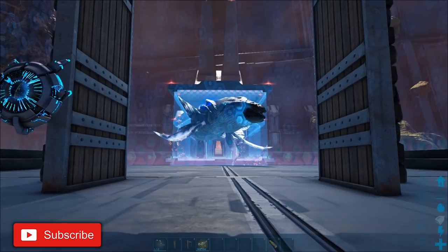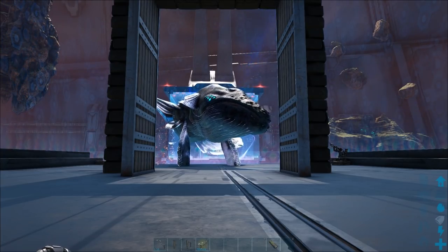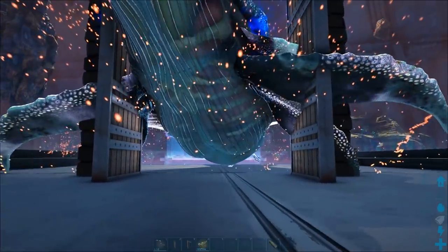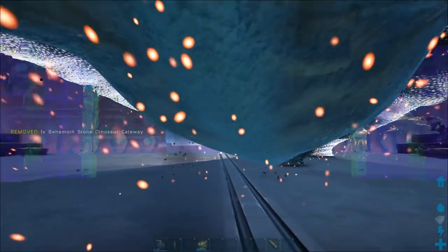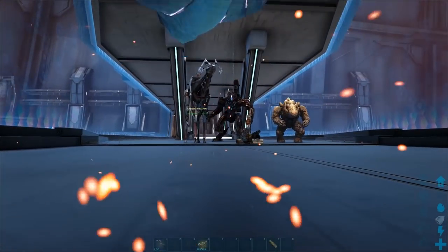Let's kite it back between the stone behemoth gates. As before, when the whale gets trapped between the doors it straightens up. You walk underneath it - it doesn't do any damage. You keep clicking to put the second behemoth gate down when it's clear, then place it and close the front behemoth gate to shield it.